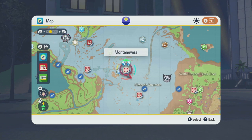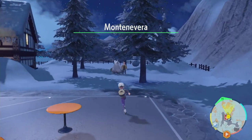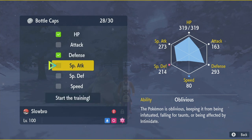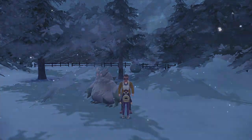Next, you want to make your way to Montanevera and talk to the gentleman with the Abomasnow in order to hyper-train your Pokemon. You want to train HP, Defense, Special Attack, Special Defense, and Speed. You don't need Attack.